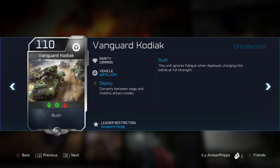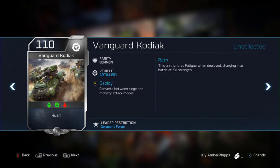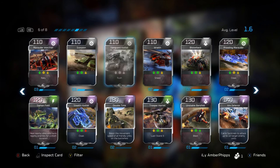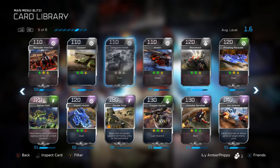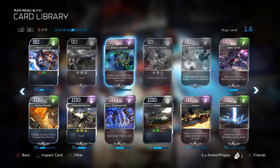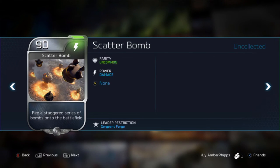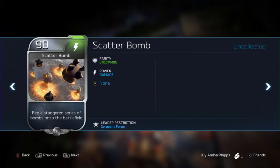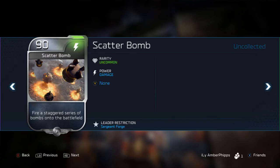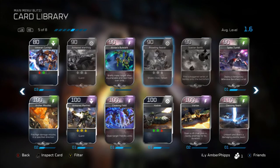The Vanguard Kodiak does have to deploy like the regular Kodiaks, so Forge — even before he's been released and I've gotten to play with him — I can already tell I'm going to like him. Scattered Bomb is another card that fires a staggered series of bombs onto the battlefield, pretty much just dropping a bunch of bombs to deal damage.